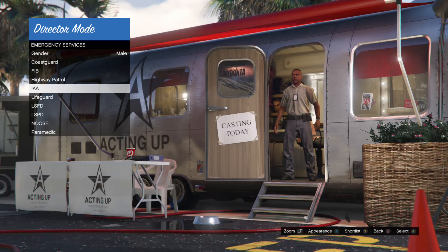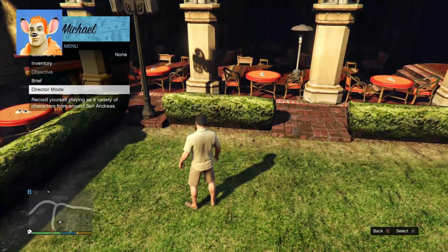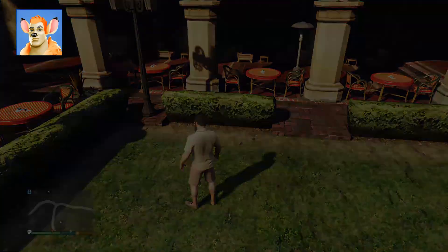The gun belt with nightstick and walkie talkie is blacklisted online, so you'll be getting the gun belt without that. The first thing you need to do is go into single player mode and start director mode.